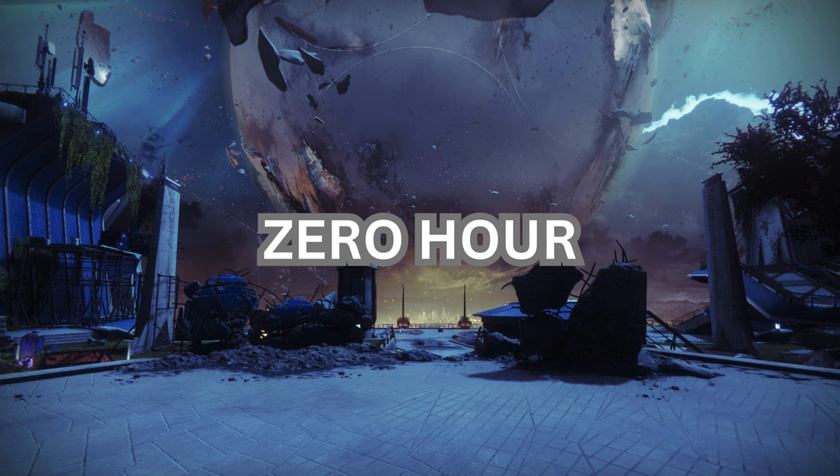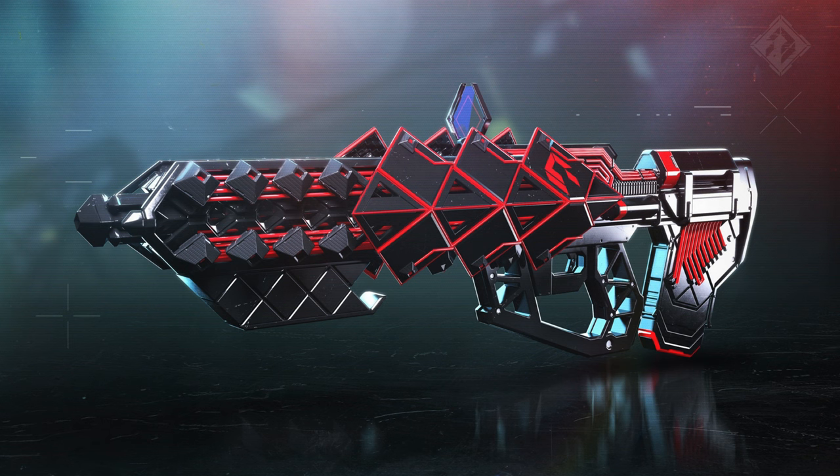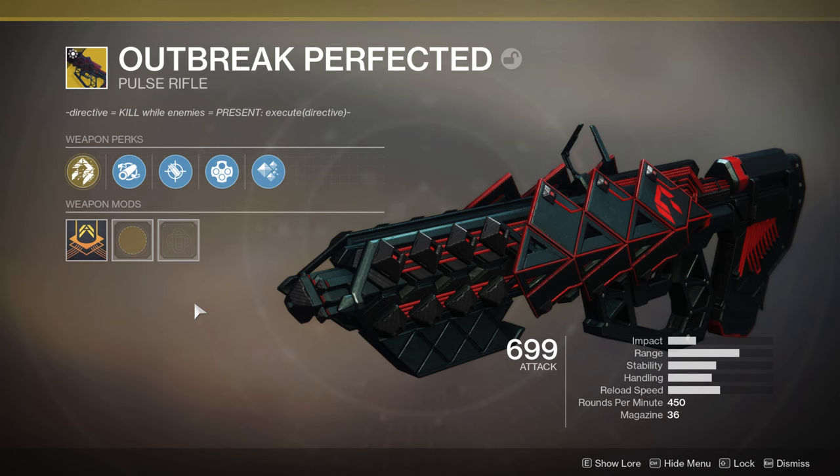Zero Hour: 81 has a mission for you. You need to go back to the old tower, take down some fallen pirates that want to get a hold on a very powerful weapon of our past, and maybe, just maybe, face a scary robot called TR-3 VR that feels very lonely and wants to give guardians a hug. The updated and craftable Outbreak Perfected Exotic Pulse Rifle is waiting for those who manage to avoid him and finish on time.